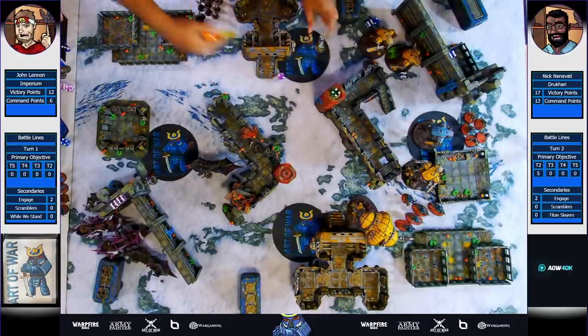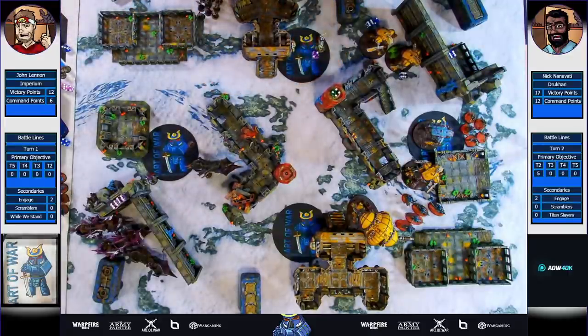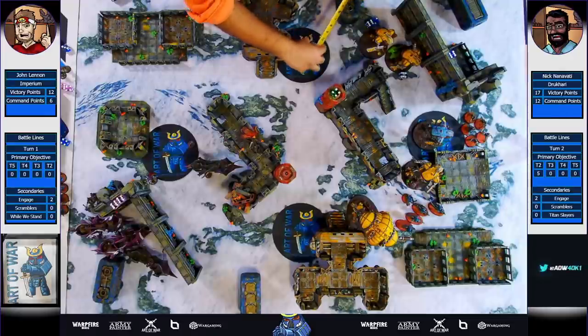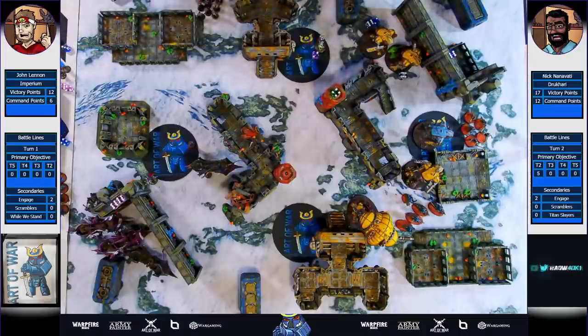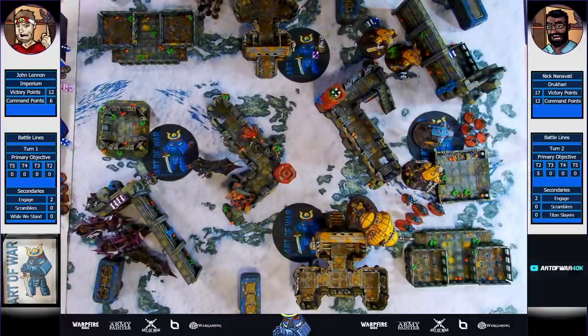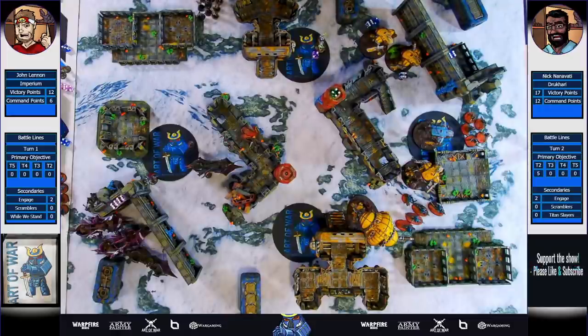Drazar will pile in and consolidate - because he does get to fight twice, he made a charge so he's eligible. Not doing too much, but pushing back those Corpuscari in case they're doing anything cheeky, and getting that Engage on All Fronts for me. I will get two more on Engage, a full ten on Titan Slayer, just like that. And I've scrambled my deployment zone, so only one zone left to do.